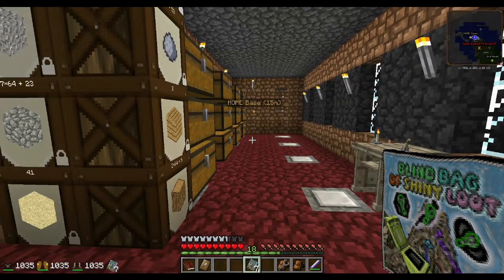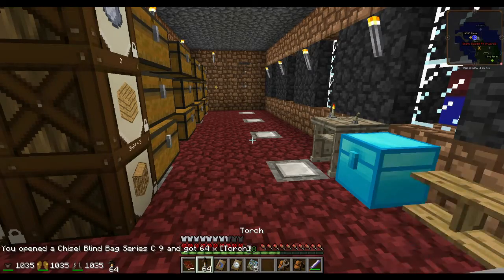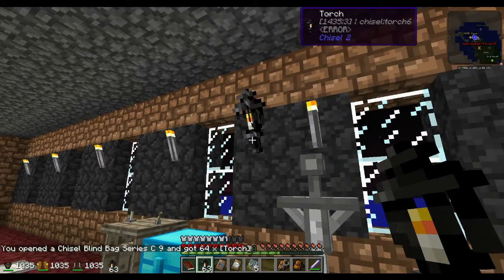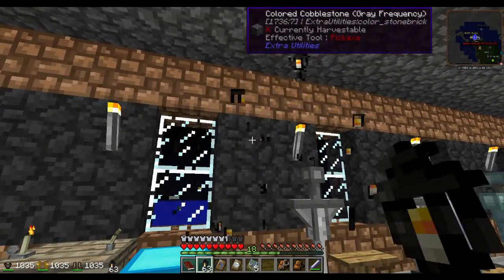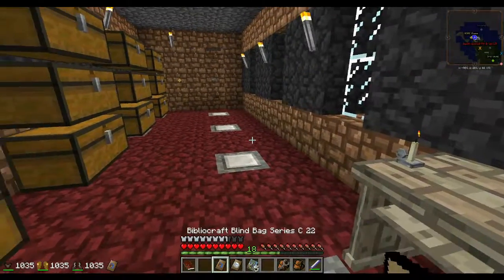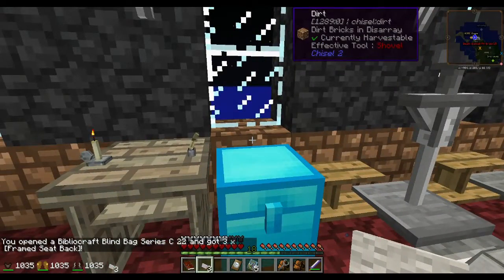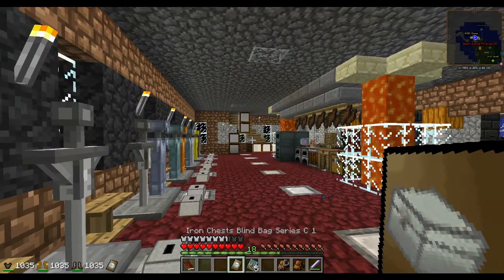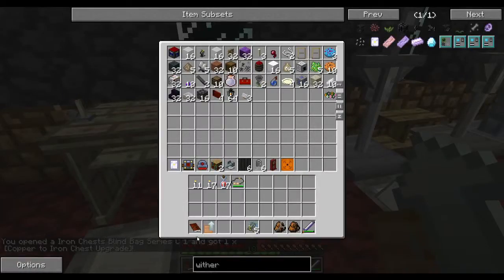Chisel - this better not be a damn chisel thing. Iron chest blind bag. We got these torches - they look so cool. Actually, they look like shit in this texture pack. But they can be collected - that's pretty cool. Might do something with those. Bibliocraft - what the hell did I get? A frame vaccine. This is the one I'm really excited about. We get a copper to iron chest upgrade. I can live with that, that's pretty cool.